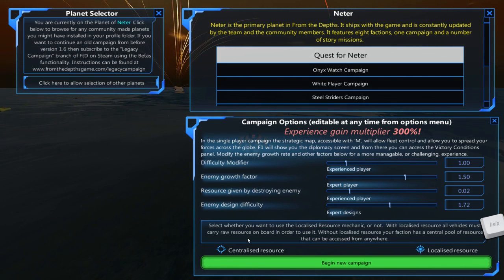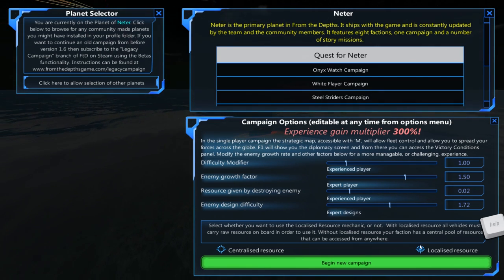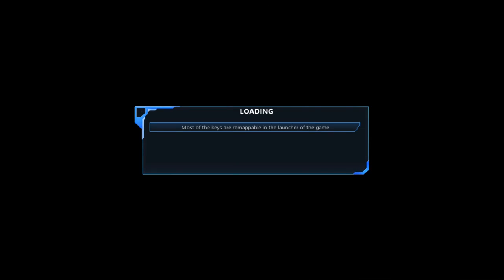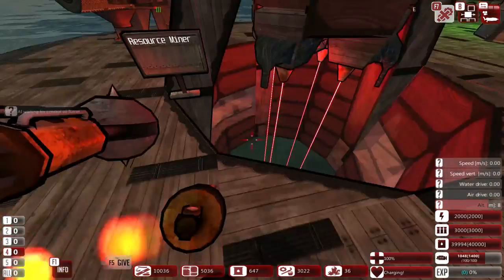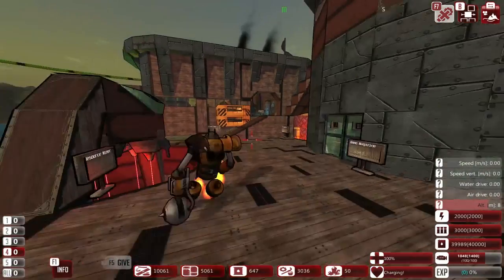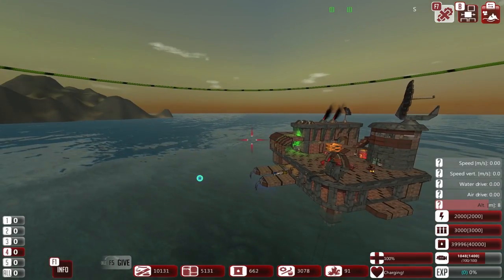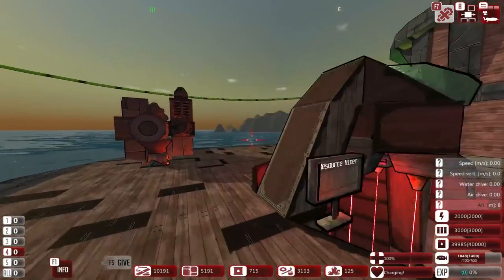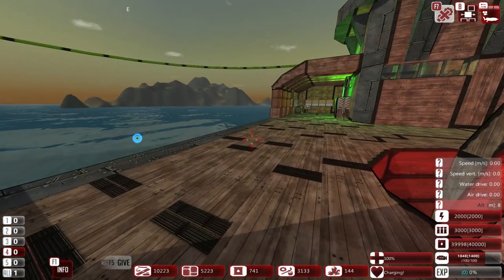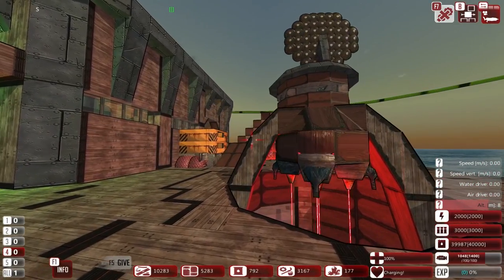Now we can actually choose between having a global pool of resources or having localized resources, which is what we are going to be playing on. Let's get into this campaign. We spawn in and get this starting fortress, which is pretty cool. It's a bit small and doesn't look very heavily armored, but I like the spinning resources — that's pretty cool.